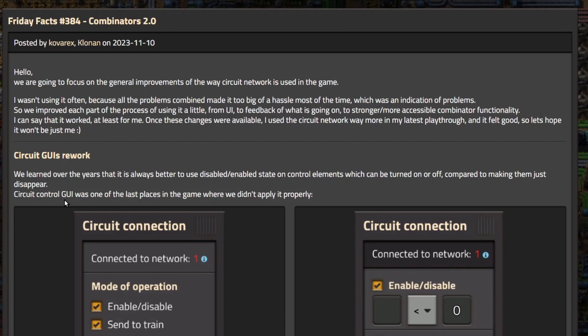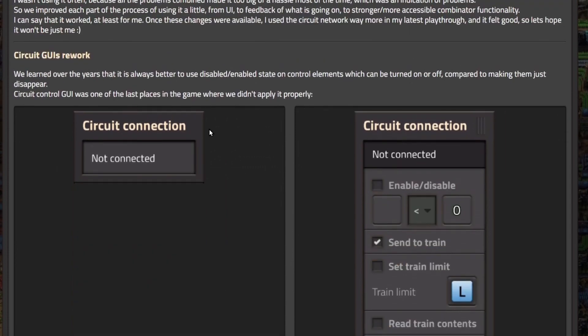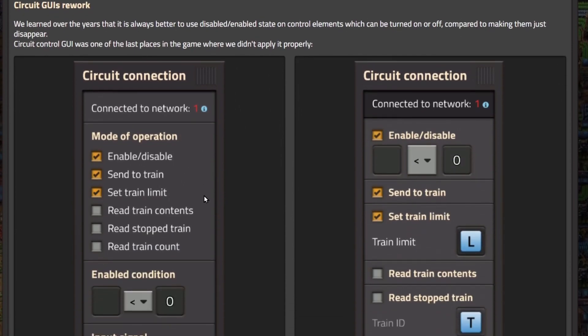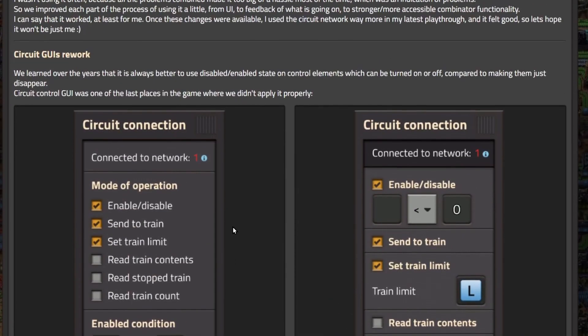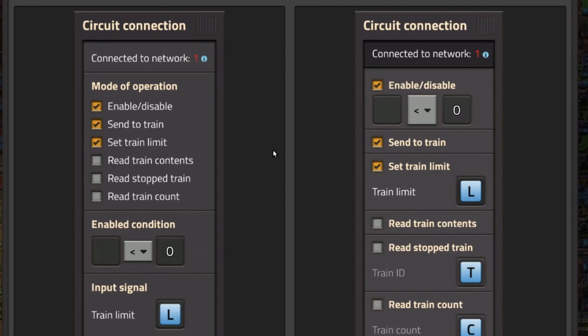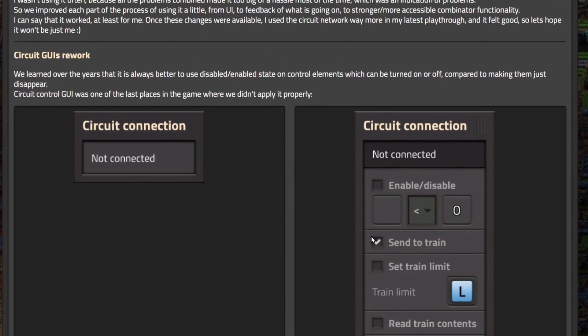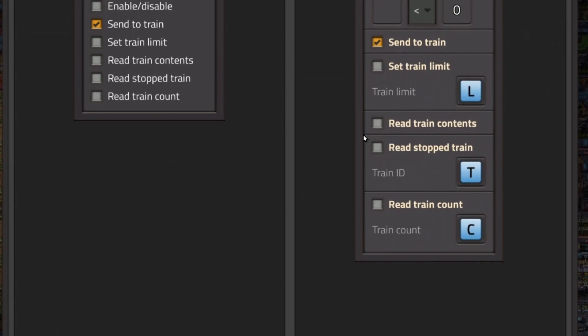I can say that it worked, at least for me. Once these changes were available, I used the Circuit Network way more in my latest playthrough, and it felt good. So let's hope it won't be just me. And I'm telling you guys, you're going to love this — it makes Combinators way easier to use. First, Circuit GUIs rework. We learned over the years that it is always better to use a Disable/Enabled state on control elements which can be turned on or off, compared to making them just disappear. Circuit Control GUI was one of the last places in the game where we didn't apply it properly. This is the new way where you see all your options — they're always there, and you just click on which ones you're looking for, which makes a whole lot more sense.